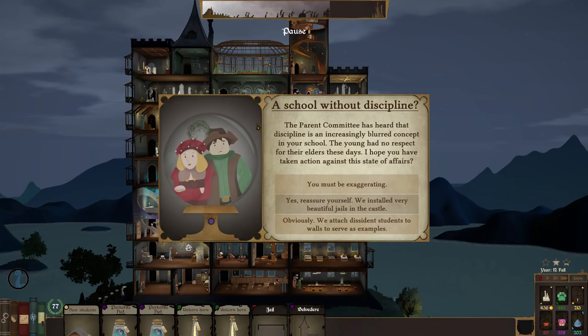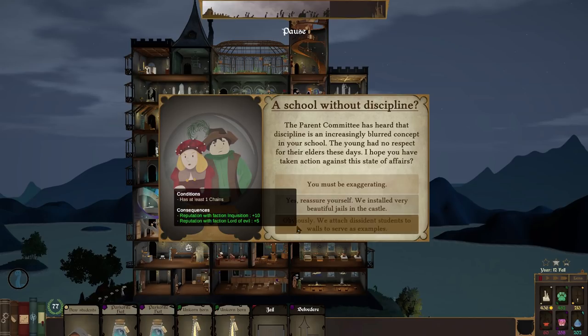Move time on and let's see where the game takes us. The parents are back — a school without discipline. The parent committee has heard that discipline is an increasingly blurred concept; the young have no respect for their elders. We can say go away, which loses quite a bunch of prestige. Or we have the other options: we have chains, so because we have chains our reputation with the Inquisition goes up — they love a bit of chain action. The reputation with the Lord of Evil also goes up because he likes that we're chaining people up as it's a sinister thing to do.